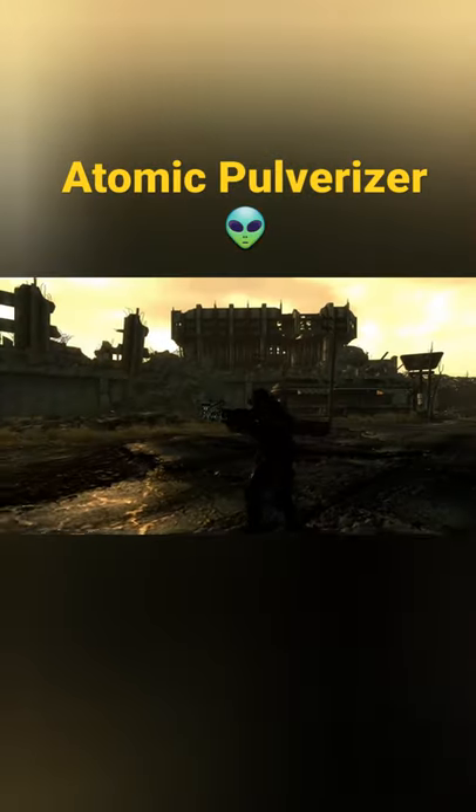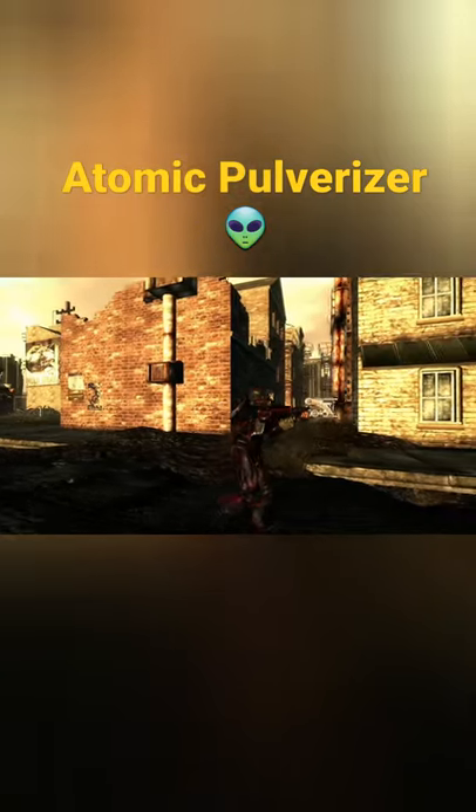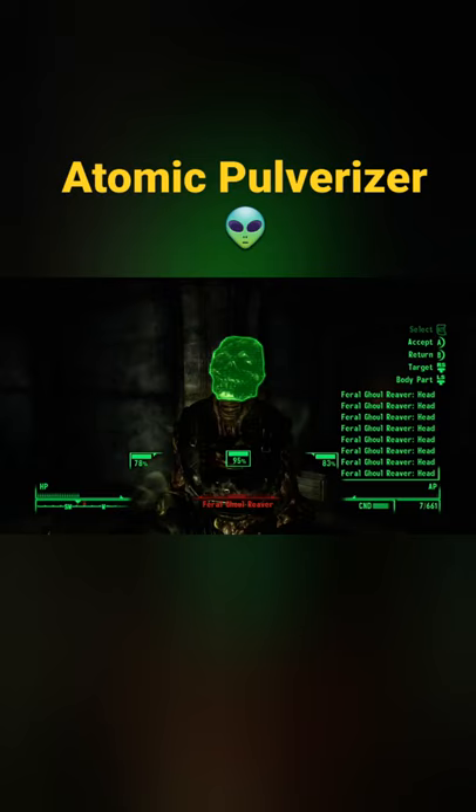If you've played the Fallout 3 DLC Mothership Zeta, you'll recognize this pistol right here. This is the Atomic Pulverizer. This is the perfect pistol for anyone who loves to use VATS like I do, because it has one of the lowest AP costs in the game. With it only costing 12 AP per shot in VATS, you can stack up a ton of shots and just melt any enemy that comes your way.